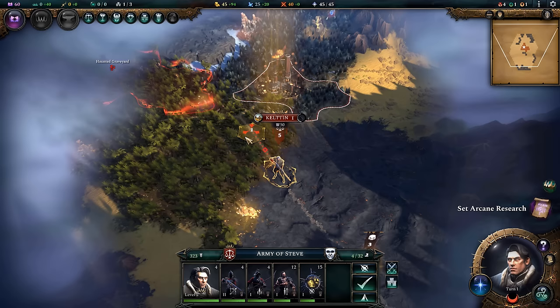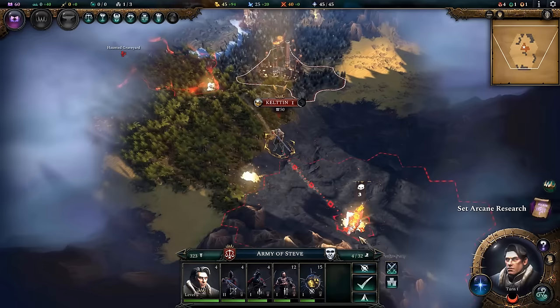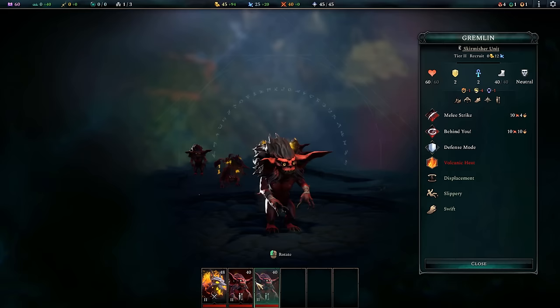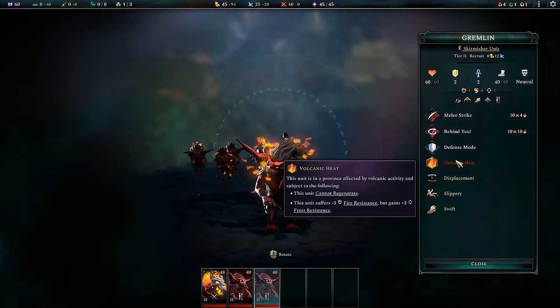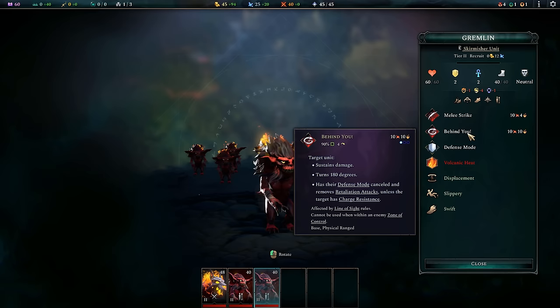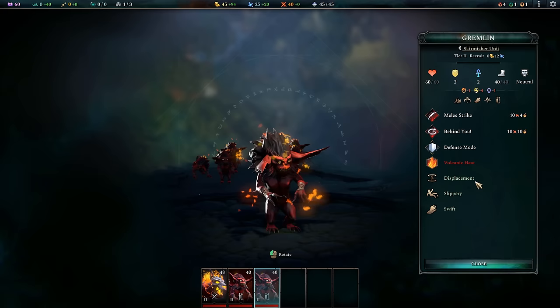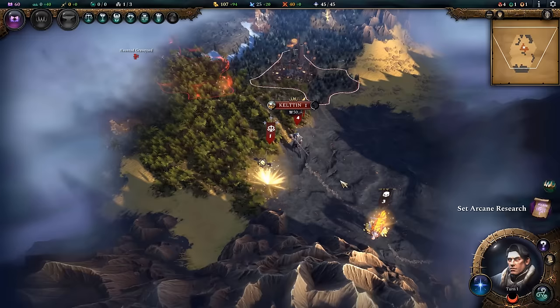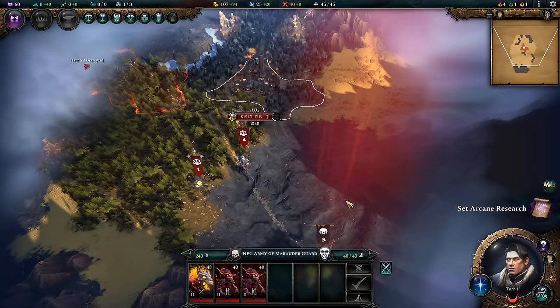Oh, there's gremlins down here — I would like to get some of my own. These guys are going to be a major part of my strategy going forward. I have to give credit to my buddy Joel for this idea: using gremlins extensively with reaver culture. They work so well because of the Behind You ability, turning a target 180 degrees and breaking their guard. It doesn't work against units with charge resistance, but it works against a lot of units.